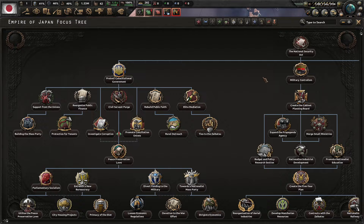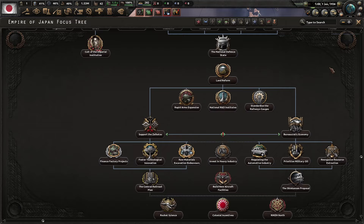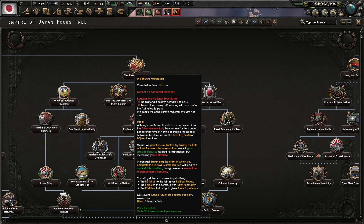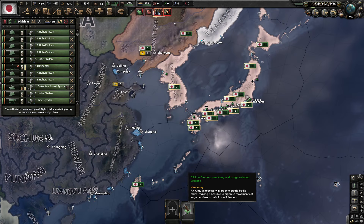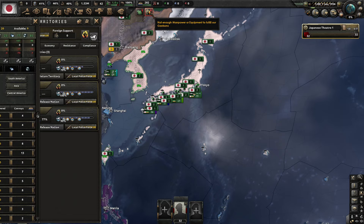For the national focus, to get the Showa Restoration we have to have the National Security Act fail to pass and have the restorationist army officer stage a coup — that's what we need to happen. Let's do the Revised Imperial Defense and get these units up. We can't do anything else right now — not enough manpower.